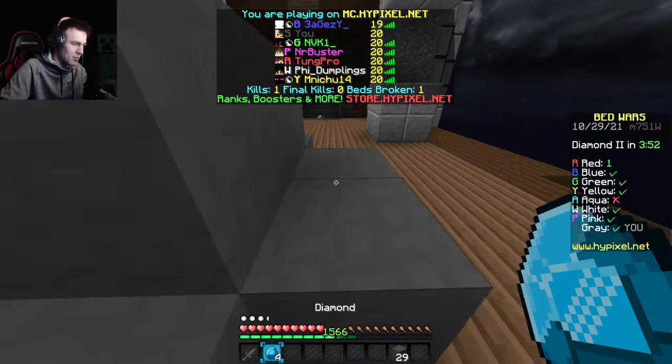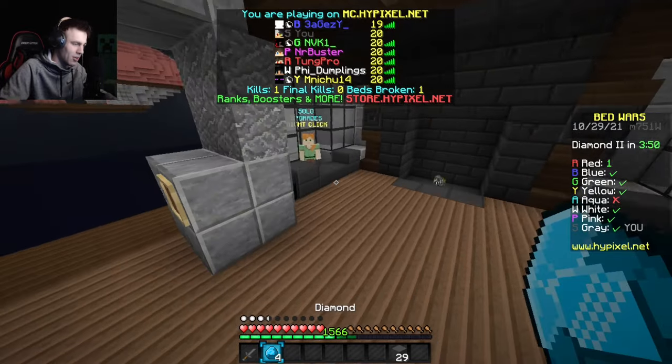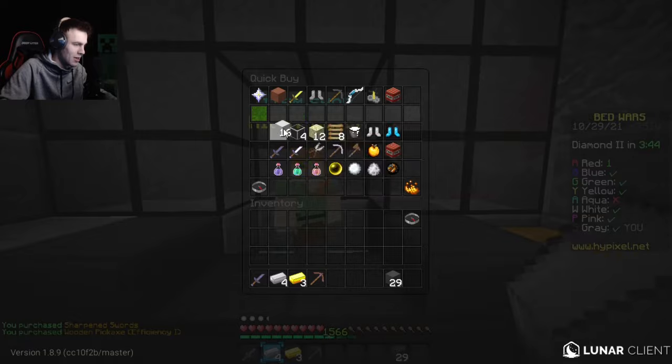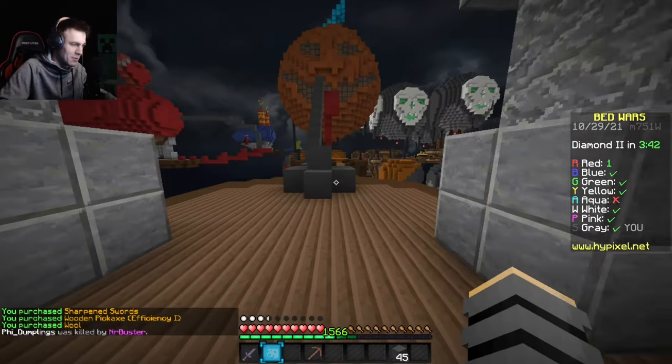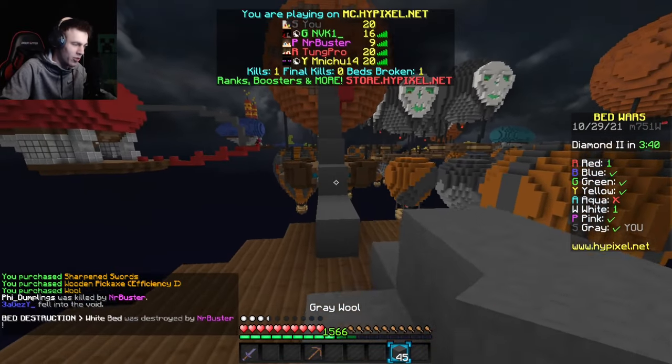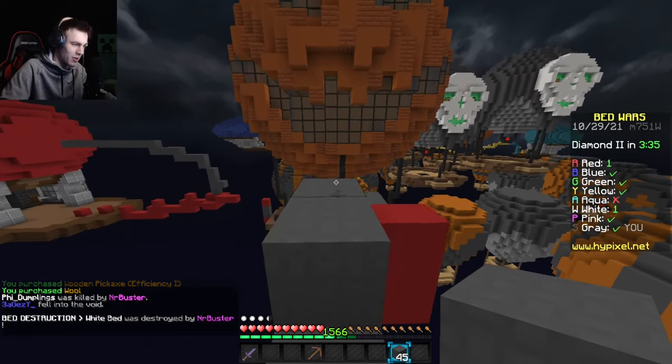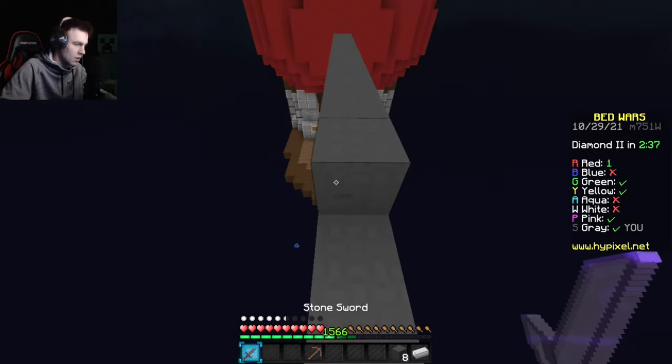I'm going to spend these diamonds on Sharp — Sharp is probably more important than Prot. I want to be able to kill them in as few hits as possible because I'll generally only land about three hits in every fight since I'm walking. Sprinting is the most important part of Minecraft PvP.